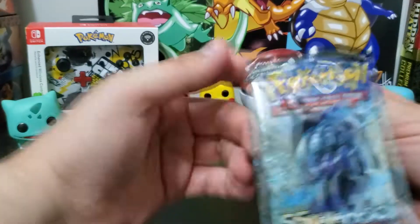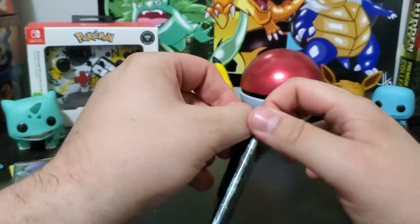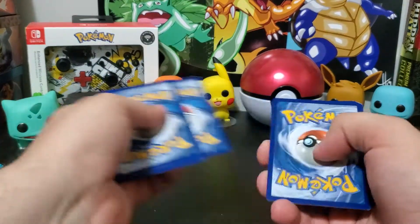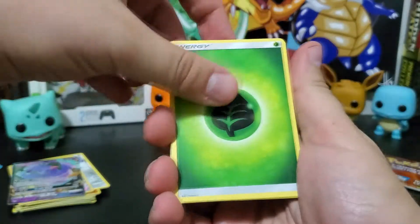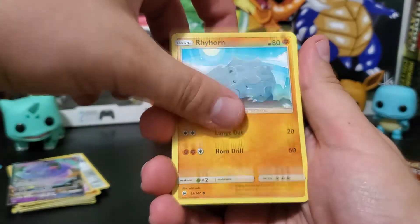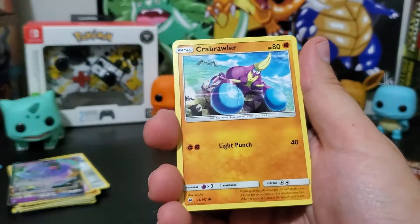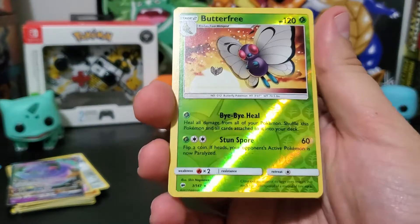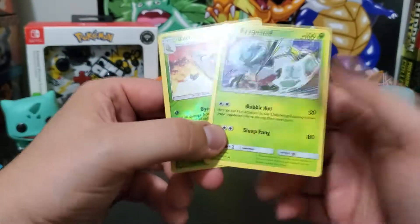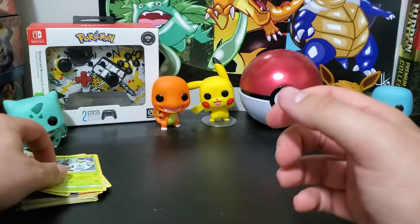Last pack — got leaf energy, Vaporeon, Lana, Tormenting Spray, Ryhorn, Ralts, Tangela, Tynamo, Crabrawler, a reverse rare Butterfree — that's nice to see — and a final non-holographic Araquanid to end it with. He just keeps following me around.